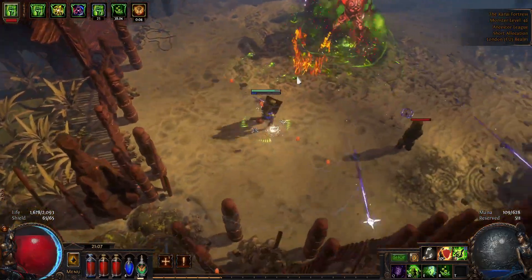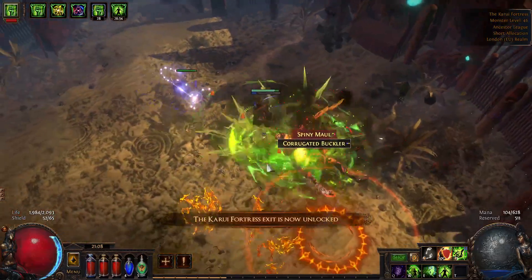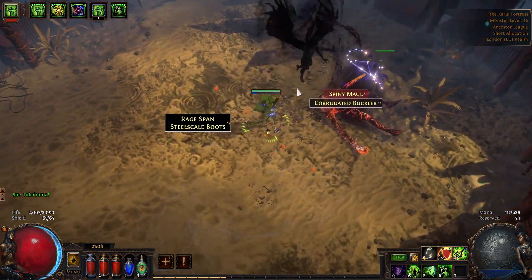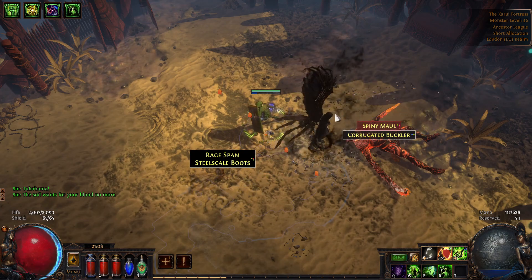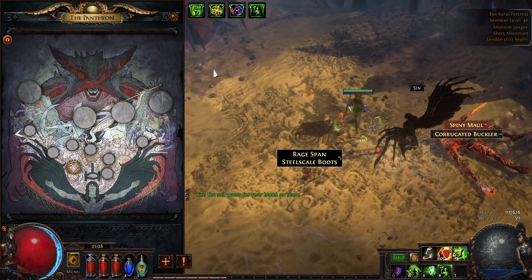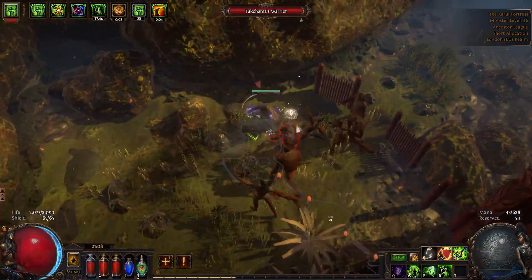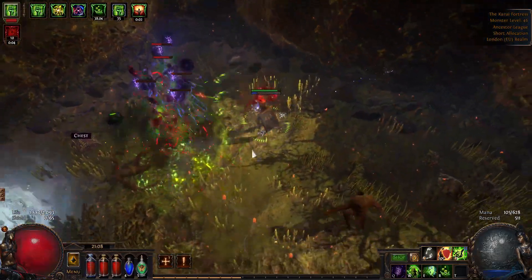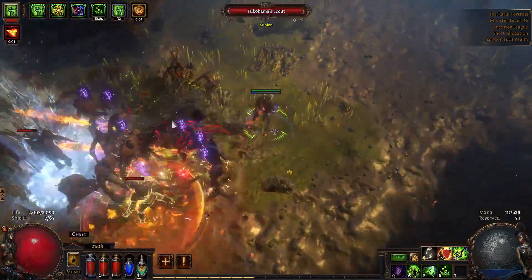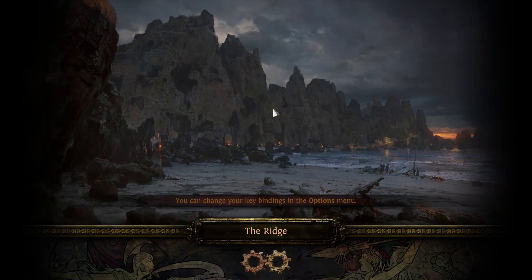There we go, and down he goes. We're getting bled here — I should really get myself a bleed immunity potion. This is one of my favorite acts, I just like how it looks and how it feels.